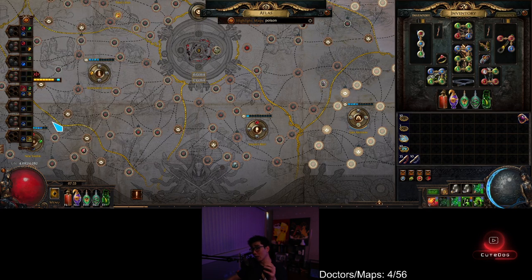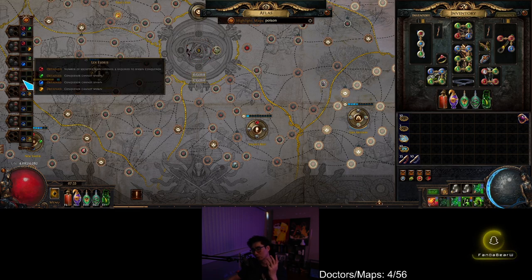In the case of poison, I could fill up to 32 watchstones — the maximum amount of normal watchstones. Since sextants last three maps each, that's 96 maps I could run without ever having to worry about re-sextanting my map. So you can store up a lot at once.